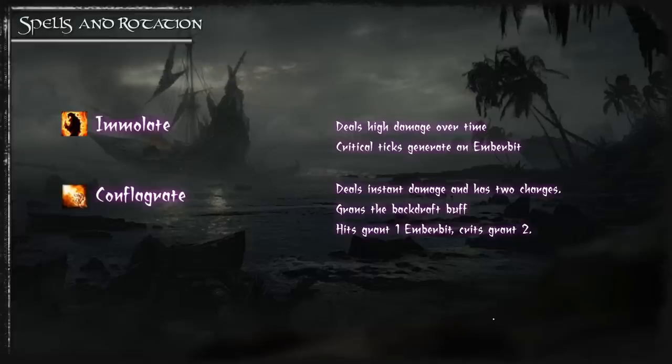Conflagrate also provides you with 3 stacks of Backdraft. You can get 6 charges of Backdraft if you use it twice in a row. Backdraft is a buff that reduces the cast time and mana cost of your next Incinerate or Chaos Bolt. Using Incinerate consumes 1 stack of Backdraft and using Chaos Bolt consumes 3 stacks. Generally Backdraft is better used with Incinerate, but there can be occasions where you'll want to use it with Chaos Bolt.